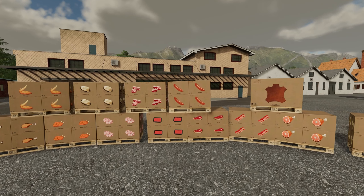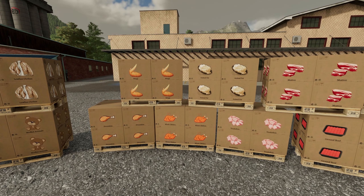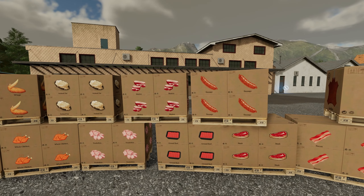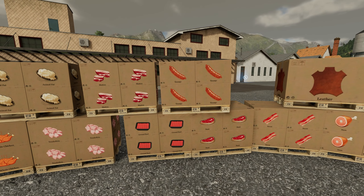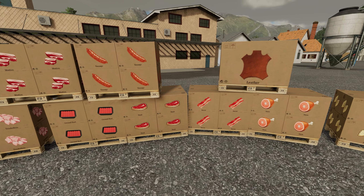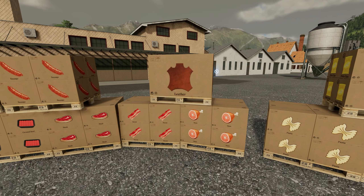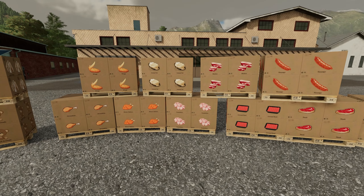Starting with the meat products from the butchery. Chickens will provide us with drumsticks, wings, whole chicken, tenderloins, and animal fat. Our sheep will provide us with mutton. We've also got ground beef, steak, bacon, and ham coming from the pigs and cows. Leather actually comes from the sheep, the pigs, and the cows.